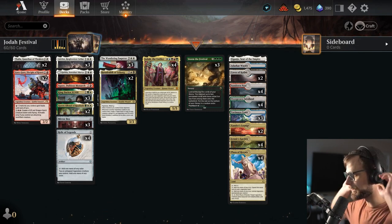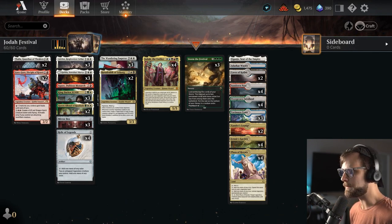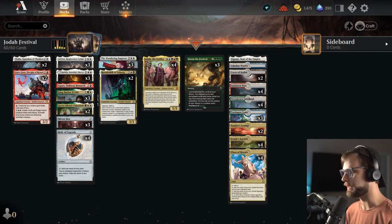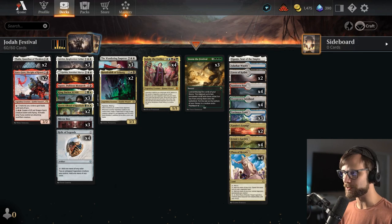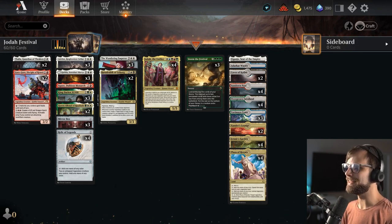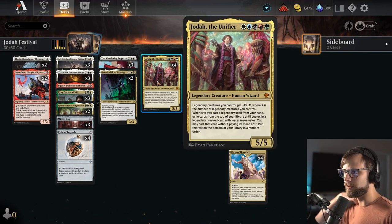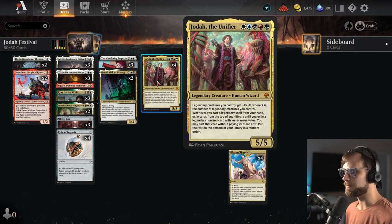Let's talk about today's deck because this is a very silly one. We're trying to pump out multiple videos a day. This is our first true jank deck of the season, and it's all built around legendary creatures — in particular, Jodah the Unifier, one of the new cards from Dominaria United. You'll notice a lot of new cards in this deck.